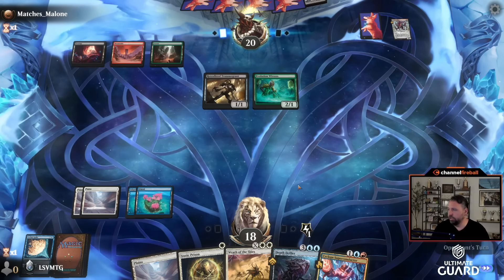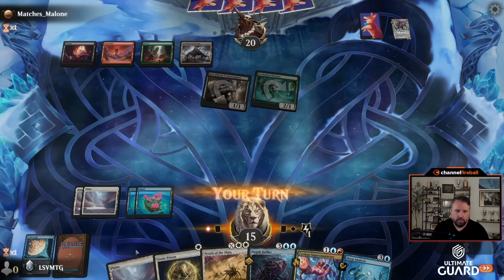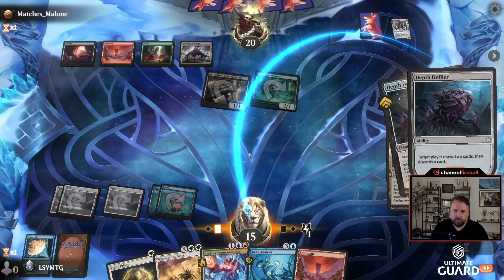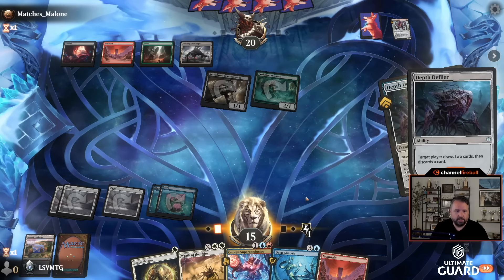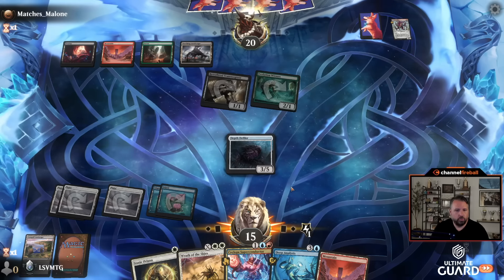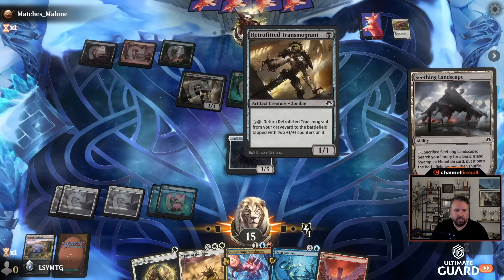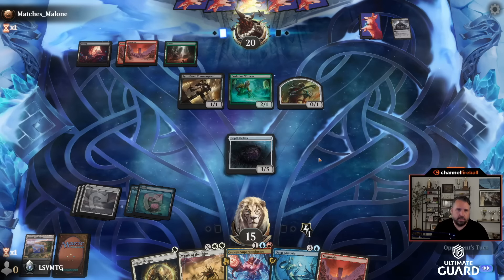Not going for the instant-speed adapt — pretty reasonable. I draw — still casting this. Target player draws two and discards a card. I've got my eye on Cyclops Superconductor. I could discard Tranquil Landscape though — I don't want to discard Deep Analysis, I feel like I'm going to be happy casting that twice this game. They're cycling a Warp Tusker and then they're going to get it back with the Evolution Witness. So this is more like an eldrazi deck — it looked like red-black beatdown when they went Transmogrant into thing, but this is actually just Jund Eldrazi.